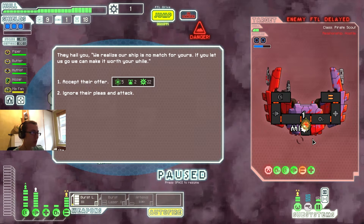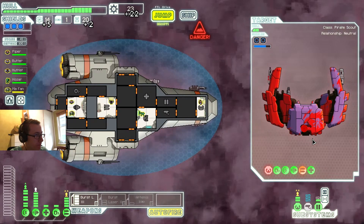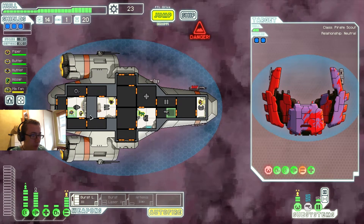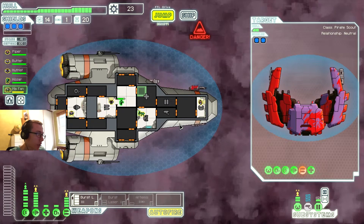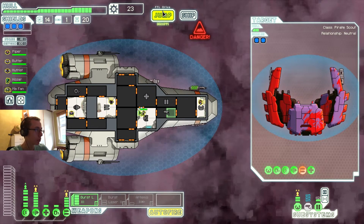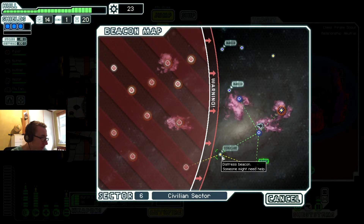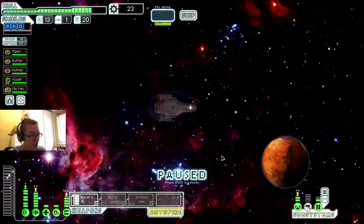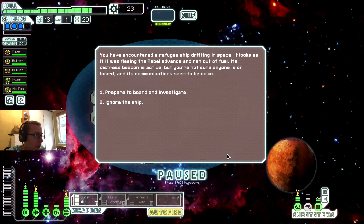They hail us: we realize our ship is no match for yours — if you let us go, we can make it worth your while. I need that fuel — I'll take the fuel. Before you go back to your station, just heal up a bit. There we go, now we move. This is a distress beacon — there are no ships here, or it doesn't say possible ship, so there doesn't have to be a ship there.